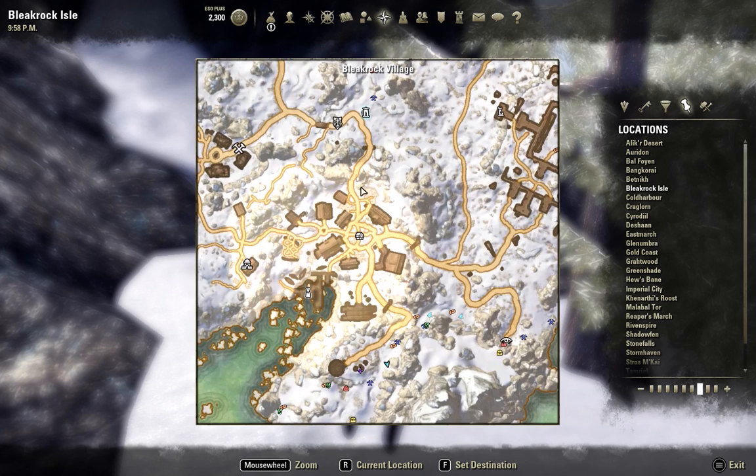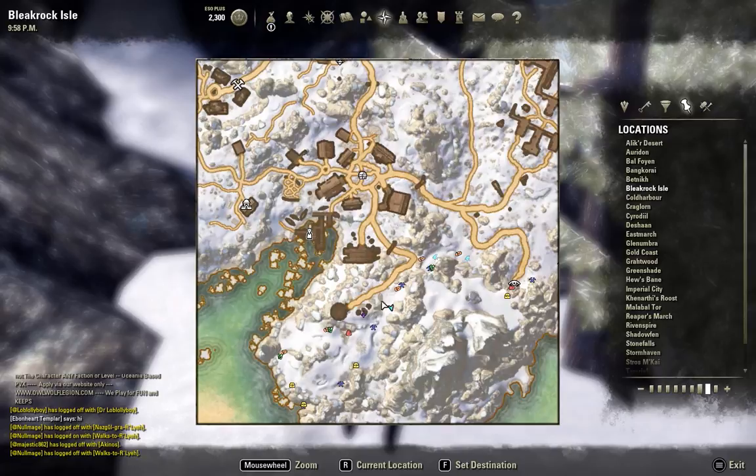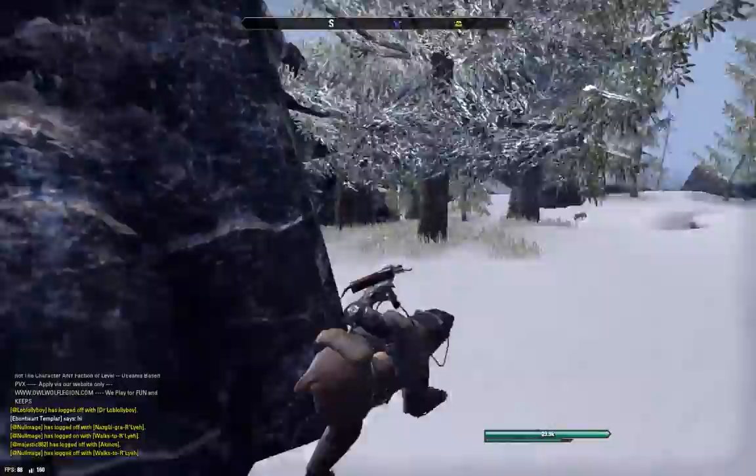What you're going to do is hit the Wayshrine in Bleakrock and just head south. You can see how my character is located just south of the town. So you hit the Wayshrine, head through the town all the way down to the south. Then what you're going to do is farm the chests — hug the left side of this rock face and look along it for chests.